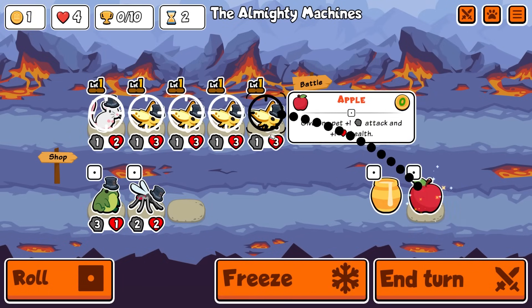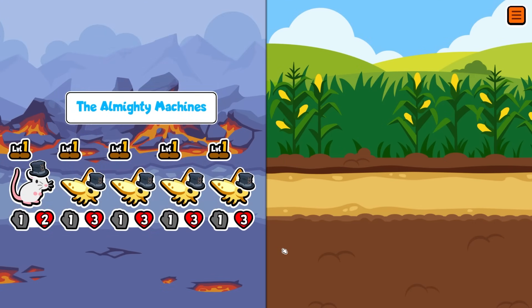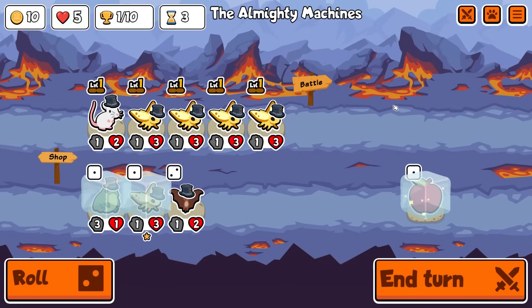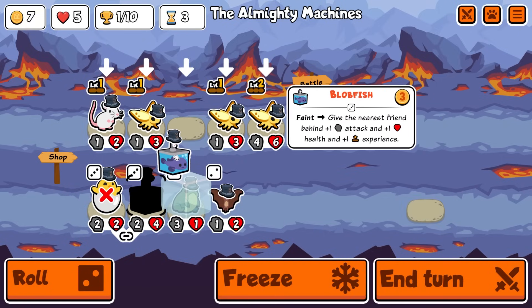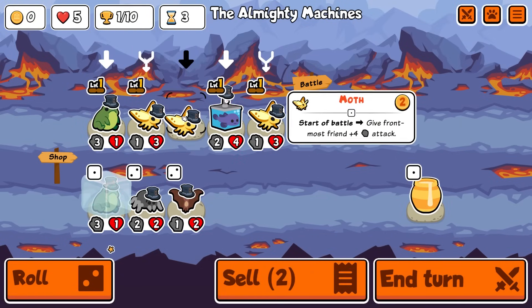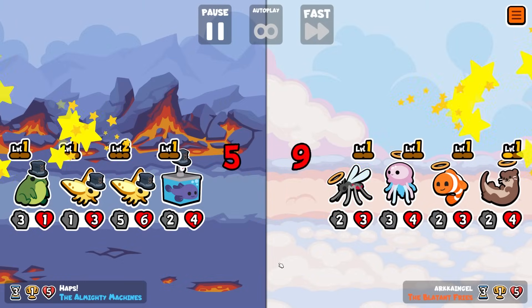Do we do something as crazy as freeze, hold, and roll? Maybe we absolutely stack this moth so hard that we can then transfer the stats of this moth onto something else — not your obvious play but one we can get away with. So we'll level you, we'll do this, we'll bring you in. We can sell, stack, frog swap at the back, another frog.